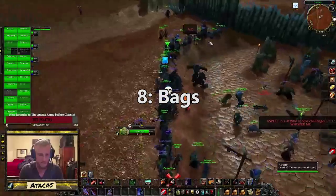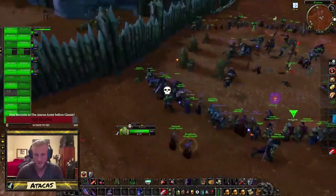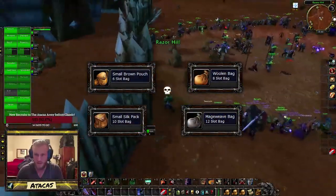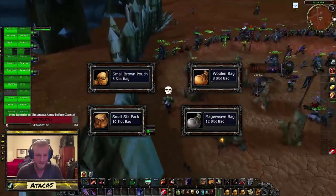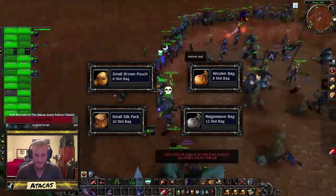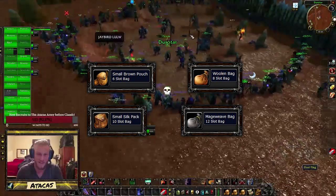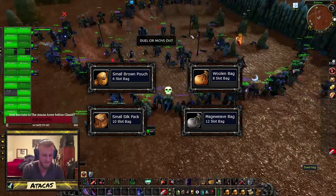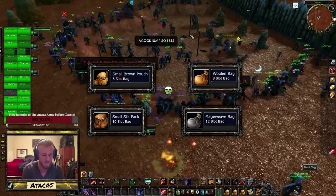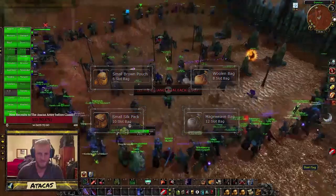Number eight: bags. Another crucial part to saving money is getting bags and upgrading them when you can. As soon as I can, I get a full row of six-slot bags, and once I finish each tier of bandages in first aid, I start saving my cloth to have a tailor make bigger bags for me. Then I try to put my old ones on the auction house to get a return on my investment. The main reason having good-sized bags is important is that you don't want to be throwing anything away if you can help it. You should be filling your bags and vendoring everything that you can't sell on the auction house. Literally every piece of copper counts in Classic.